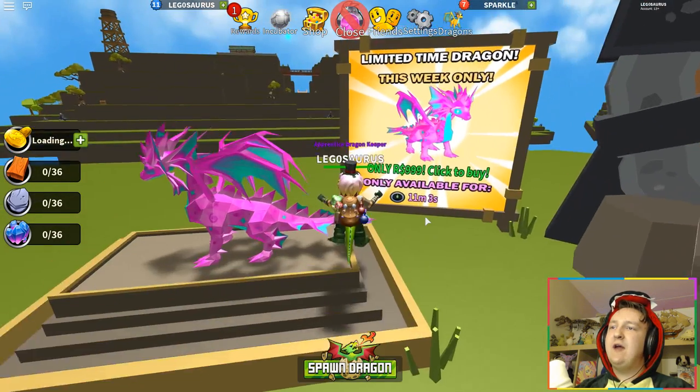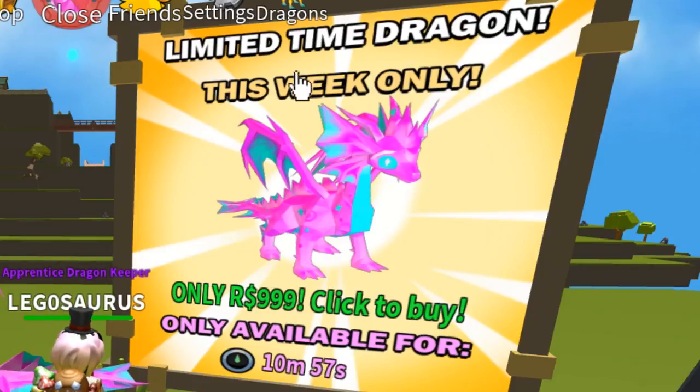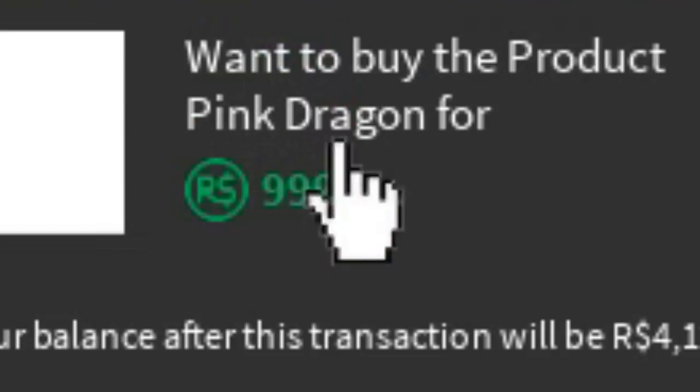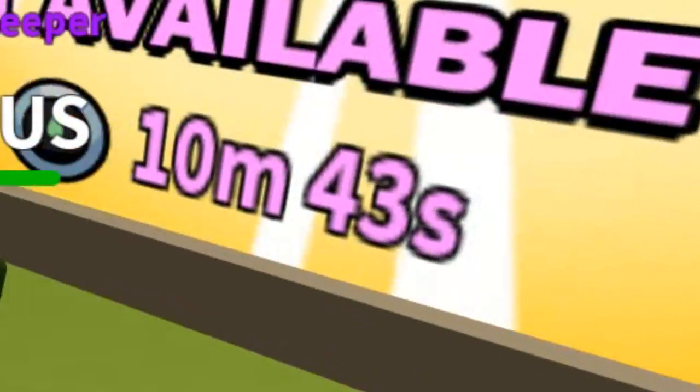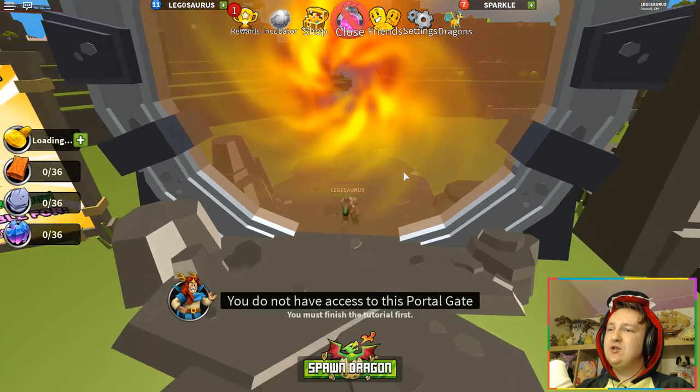I wish I could make 10 videos every day, then I would never be behind. Okay, let's see — what is the weekly dragon? It doesn't even say the name, it just says 'limited time dragon.' Wait, if I click it — oh, this is called Pink Dragon. It's pretty cool. Wow, this is how far I am behind. It is weekly, but it will be renewed in 10 minutes. In 10 minutes there will be a new dragon.